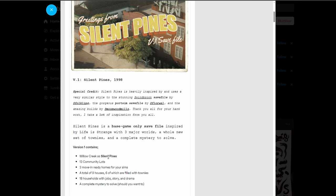This version only contains Willow Creek as Silent Pines so far. They do have a couple of other worlds named, but they're not filled yet. There are 13 community lots, three move-in-ready homes that are empty, and a total of nine houses, six of which are filled with townies. 18 households with jobs, story, and drama, and a complete mystery to solve should you want to.